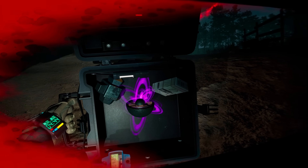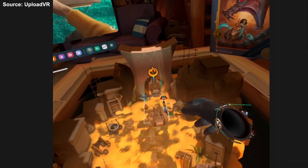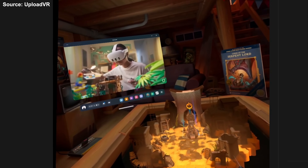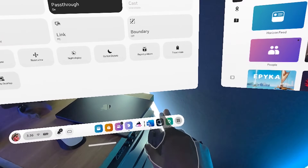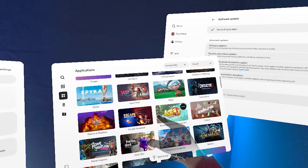Seamless multitasking has come out of experimental features with this update, so everyone will get it. That means while you play a game you can open the dashboard and browse the web or use another 2D application — so if you need a guide, want to watch a movie, or play some music, you can do that while still in your immersive app. Additionally, minimized 2D apps will now show in the dashboard. When you close an application that doesn't fully quit but minimizes, it'll appear on top of the dashboard so you can reopen it when you want — kind of a hibernation state, making multitasking easier.